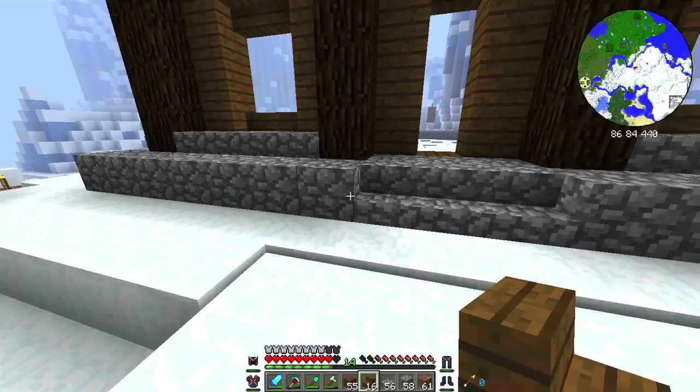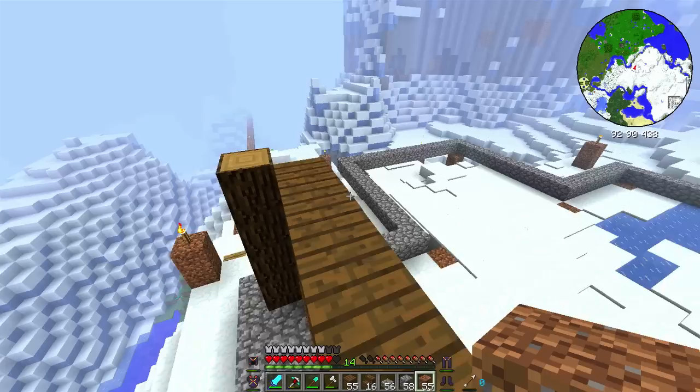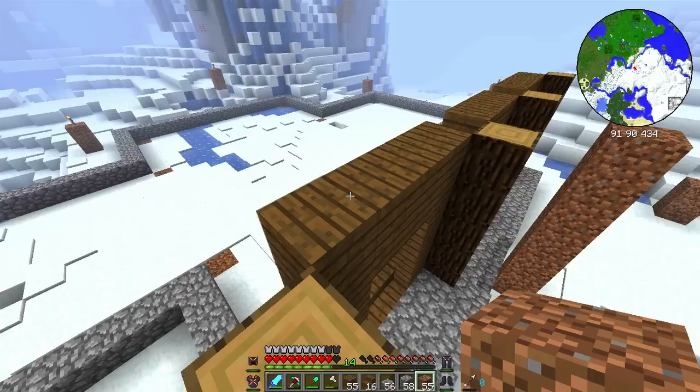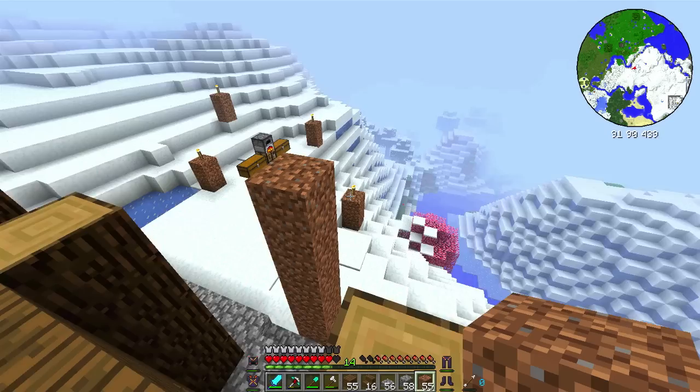Now that we've got that done, we're going to get some scaffolding out and go up here to get started. We're going to build the first facade. You can see the count here — this is the pillar, then one, two, three, four, another pillar, one, two, three, pillar — same going down the other way.